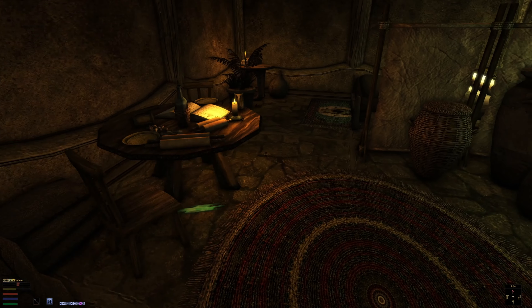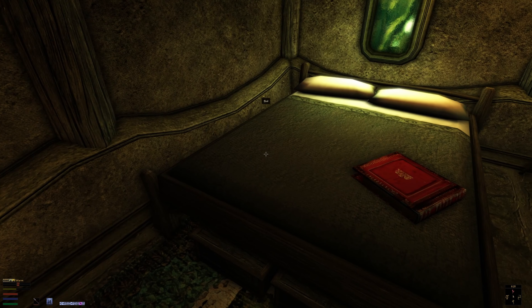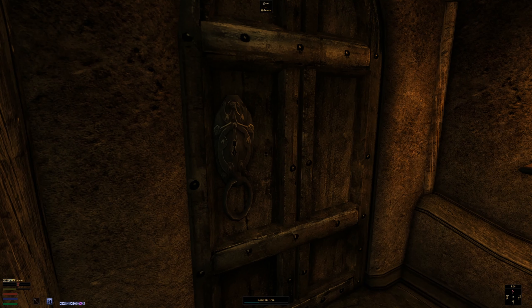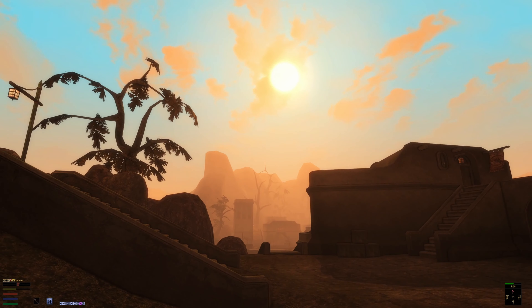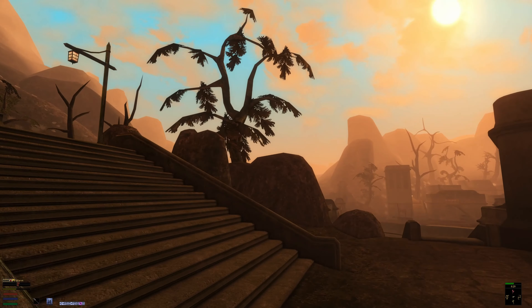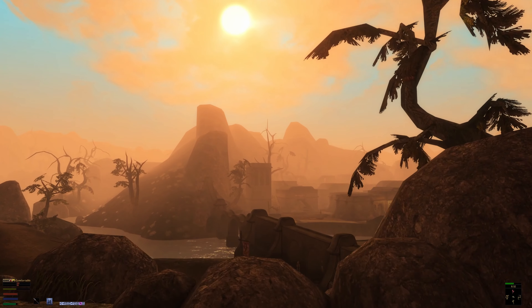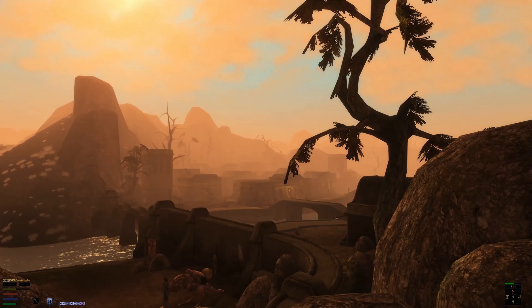Welcome back to Let's Play Morrowind. We're here in our new home in Balmora that we just purchased off-screen between the last episode and now. It's kind of a humble abode, purchased with money from selling our wares in town. We've got some water and bottles here — let's drink some water, get hydrated. This is nice; we have a place to rest and store our things between adventures.